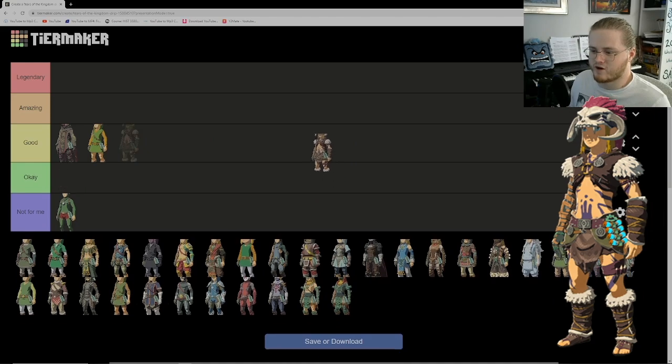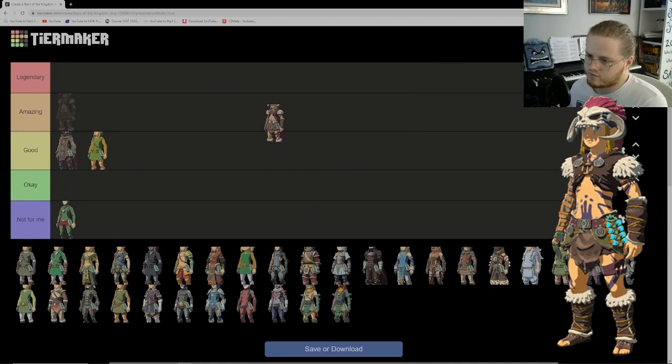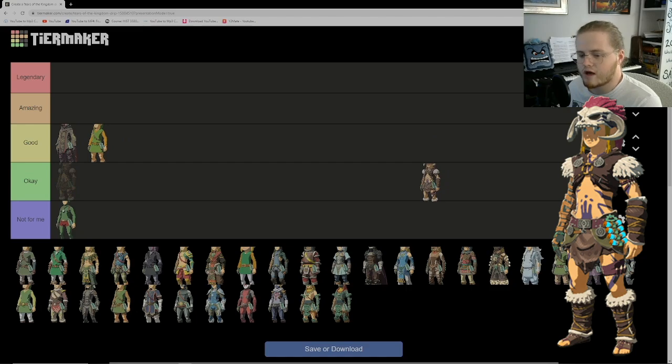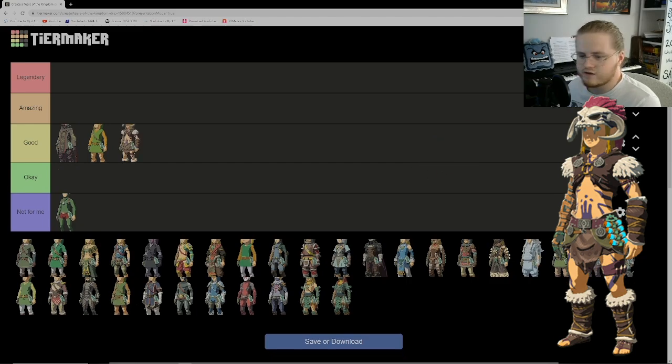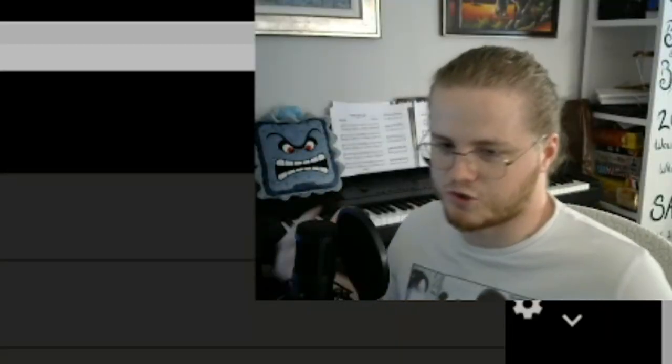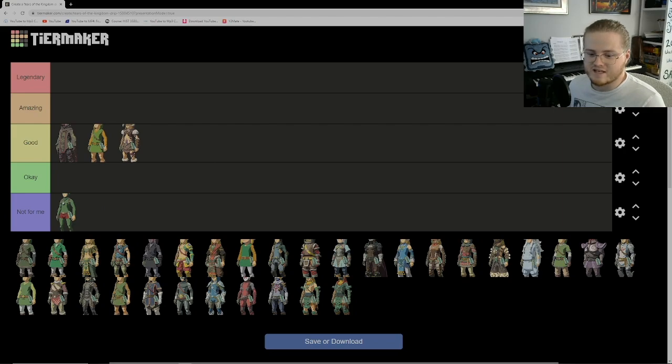Up next we have the Barbarian outfit, which was also in Breath of the Wild, as was the Tunic of the Hero. It's pretty cool — I like how prehistoric it feels. I really enjoy the markings on it, and the helmet is like a skull which is pretty cool. I don't gravitate toward it normally but I still think it's good. I might move it to okay later, but for now it's good.